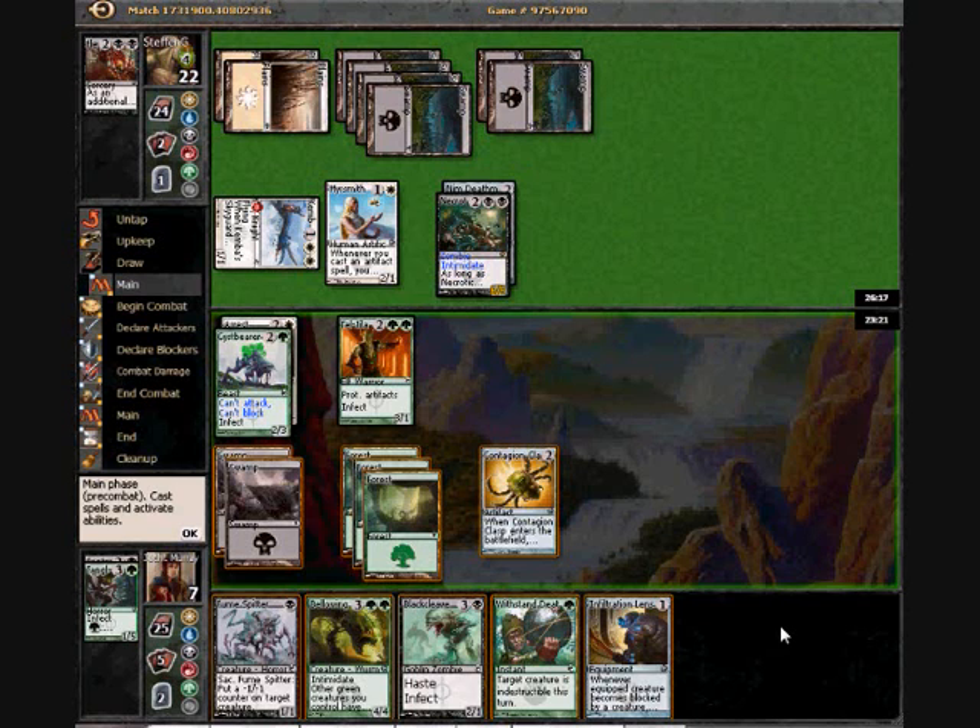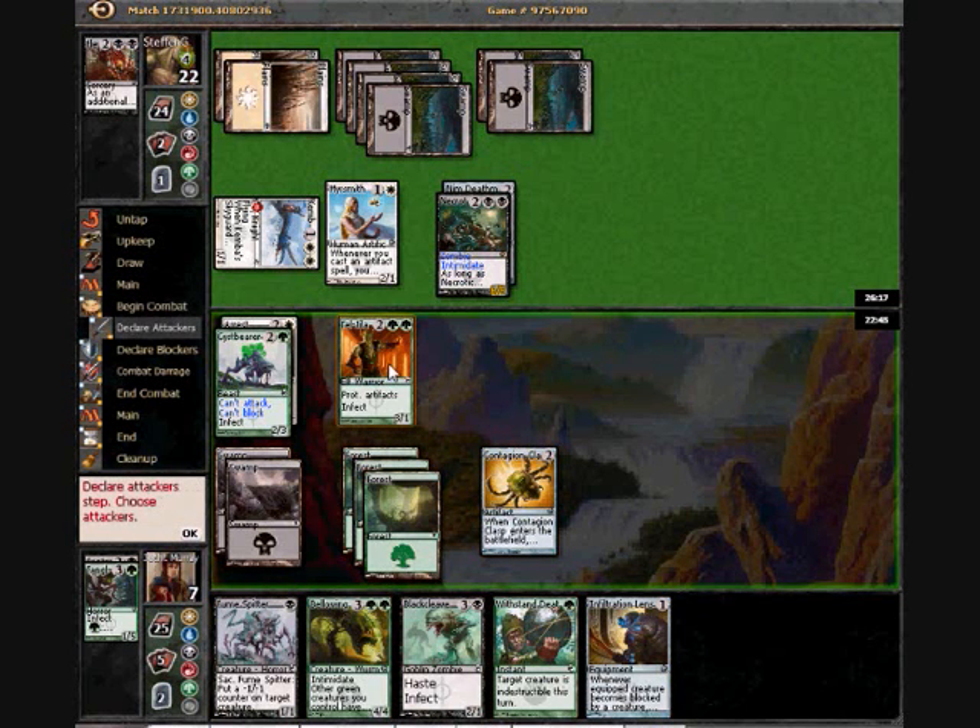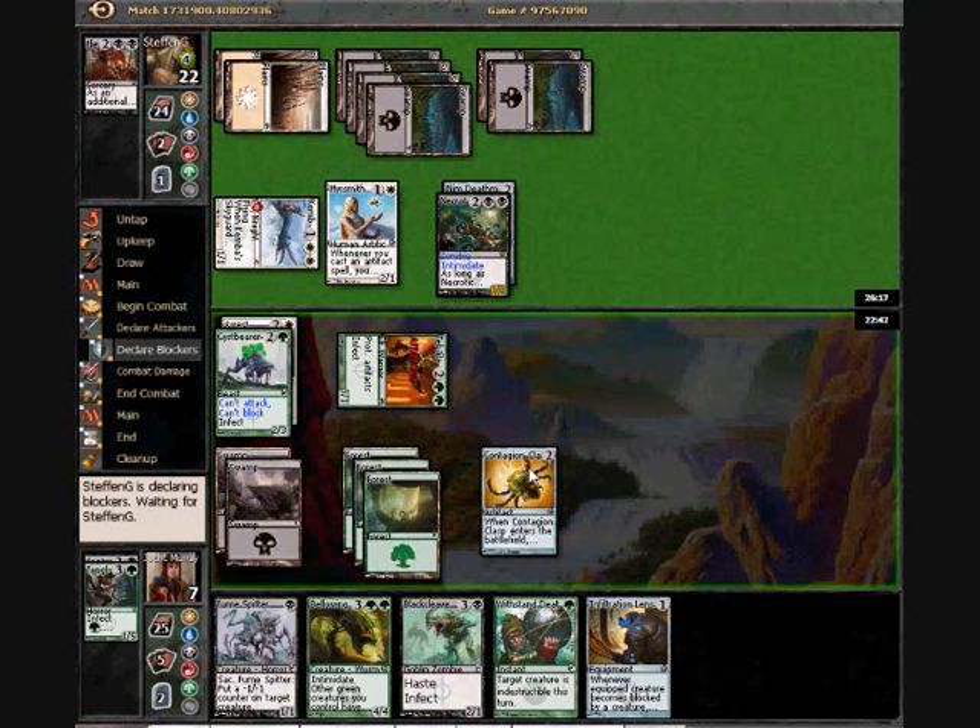Because I could still put the Fumespitter counter on the Ooze and Clasp up. If I just play Bellowing Tangleworm, I lose to his now seven-power guy. So I can do that, but I do not think I'm going to get anywhere by just sitting back either. So what I'm going to do first is swing in and see what happens.